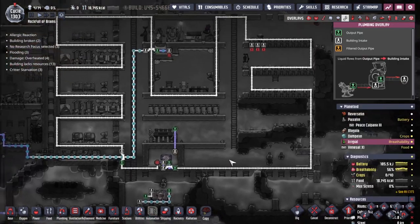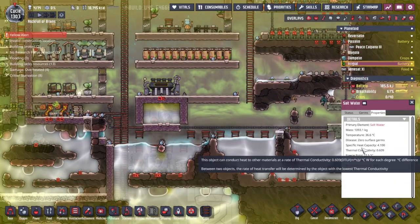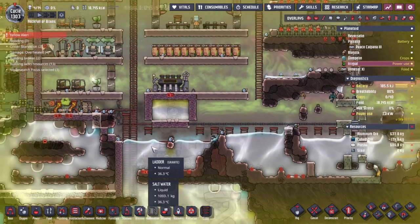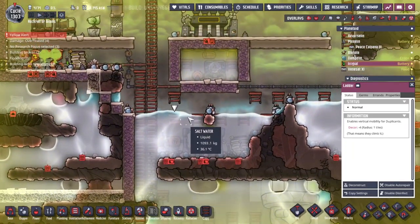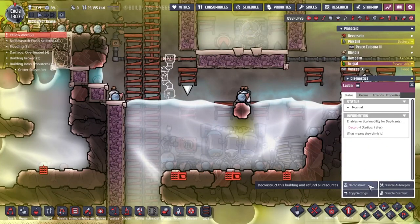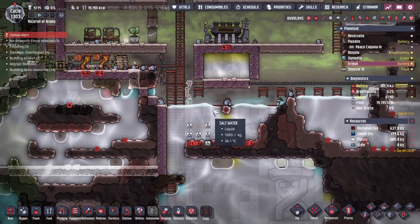Over on Irrigal, we've now got all of the pipes in place. We've got a complete circular network here. I'm going to hit the go button and hopefully someone will go along and do this. Saltwater has a specific heat capacity of 4.1 — that's how much energy it absorbs to go up by 1 degree C. Regular water is 4.179, so they're close enough to be equivalent. Where am I going to put a pump? I want to put one down here so we can fill up this water line.